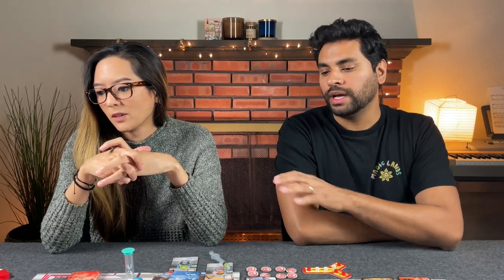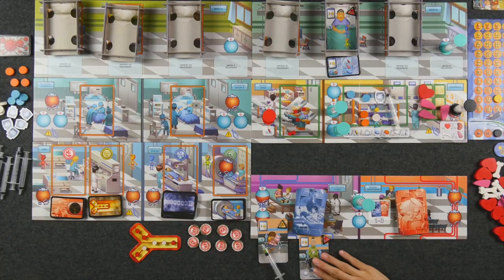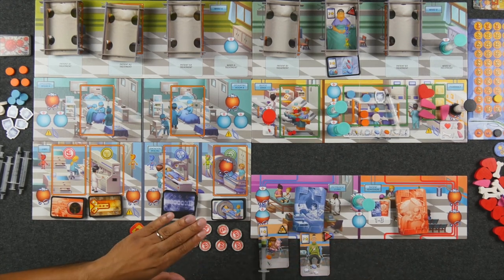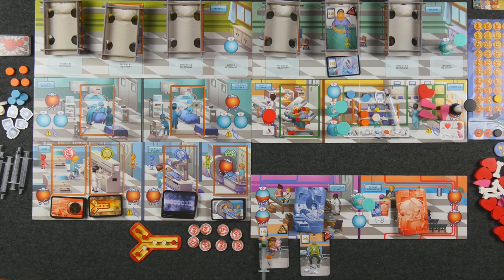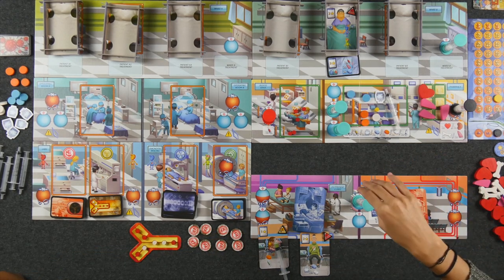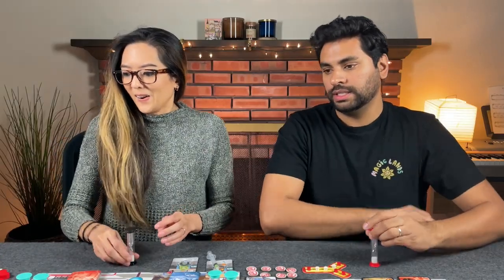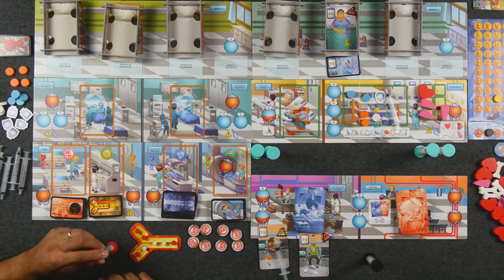We're going to need to recover from this. If we just don't make any more medical errors for the rest of the game, we won't lose immediately, but we still need to hit 65. Halfway through we should be at around 32-33. Now we have this critical patient who's going to be five points right away since we have everything they need. Round three — four minutes on the clock. Ready, set, go.